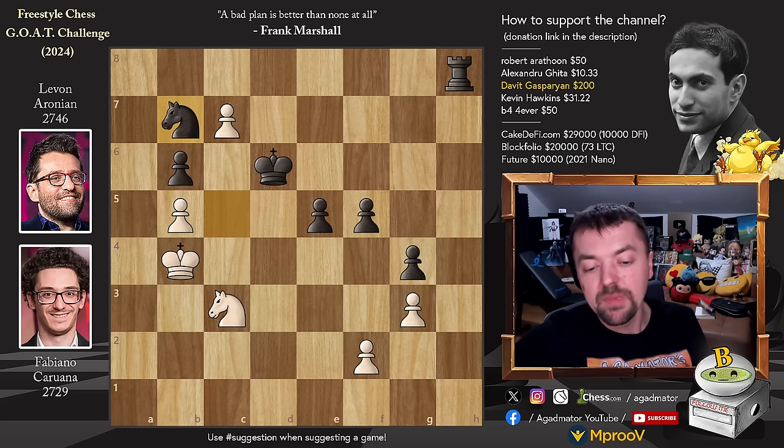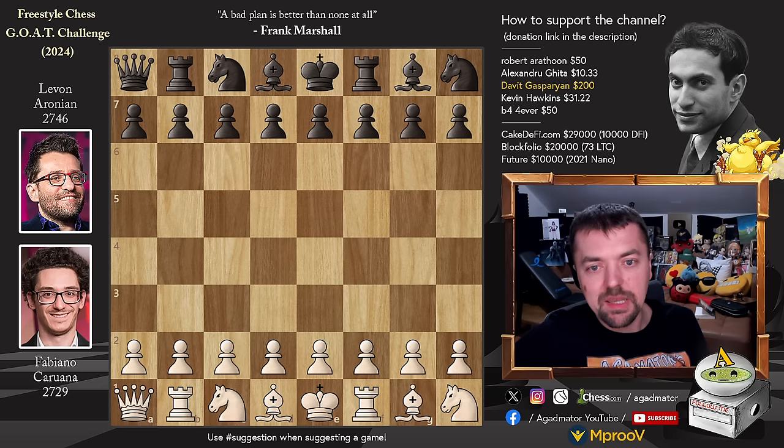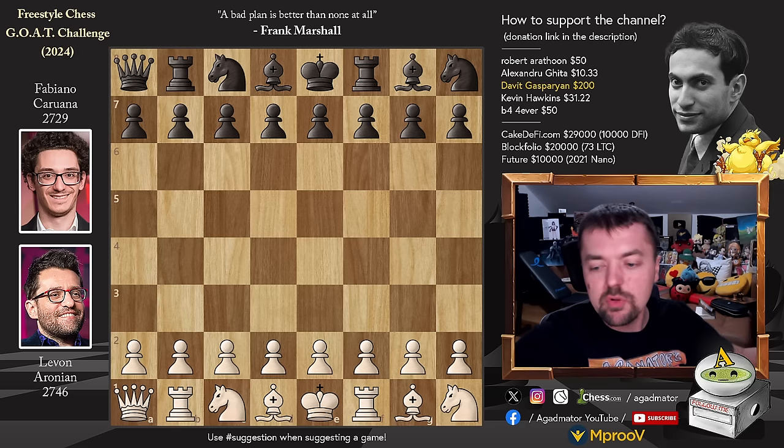So Fabi blunders the rapid section, Fabi blunders the blitz section, and now we go into Armageddon. In the Armageddon game, Fabi bid better so Fabi got the black pieces — he started with 4 minutes and 11 seconds and Levon gets the full 5 minutes. But as usual in Armageddon, Levon who is white has to win the game. Let's check it out.